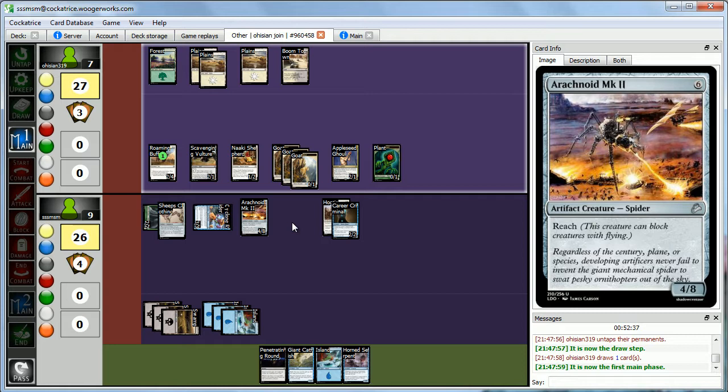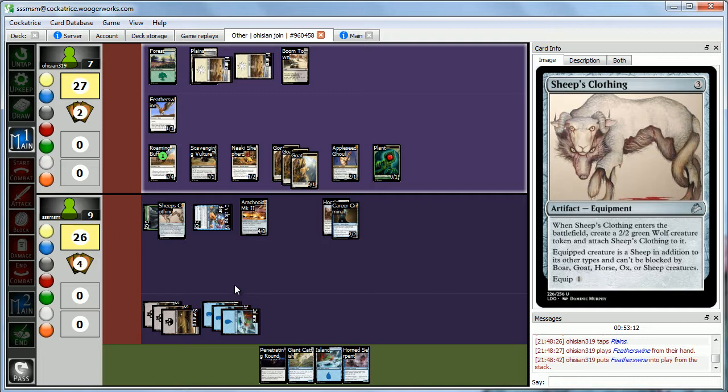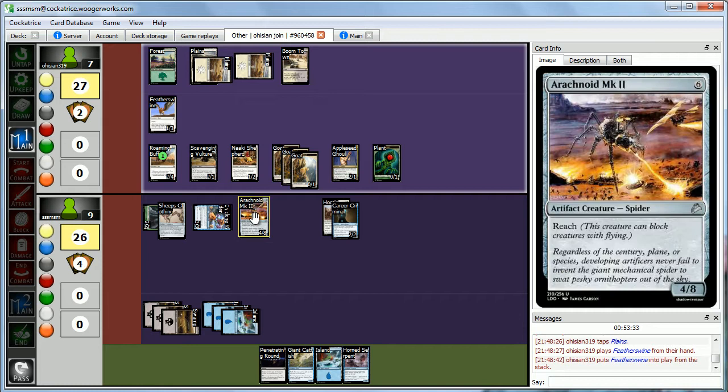Abby plays Featherswan for two mana — another boar that can't be blocked by our wolf in sheep's clothing. She considers attacking but it's difficult — if we have a good non-creature spell our Arachnoid and Prowess guy and wolf all get flying and she'd only have two flyers to block with. She passes the turn, which is the safest bet.